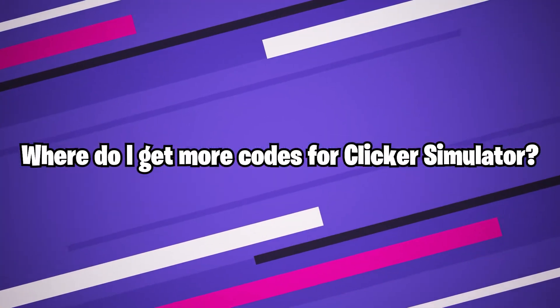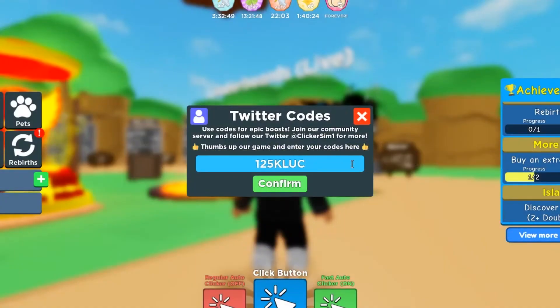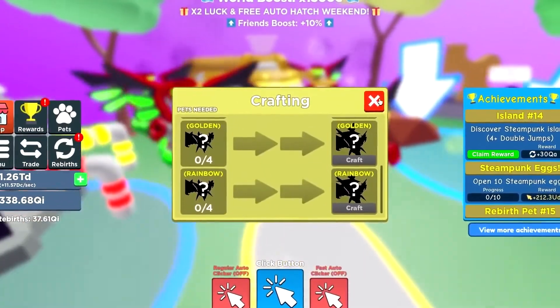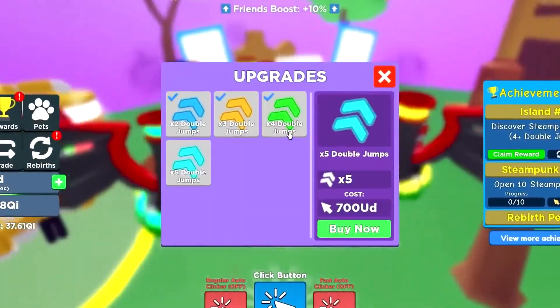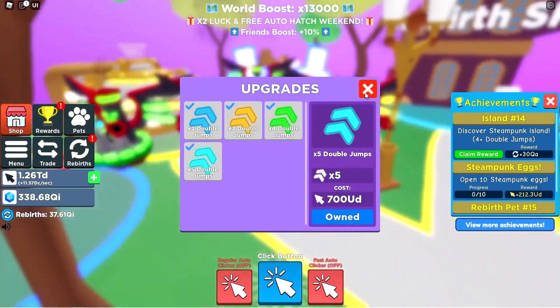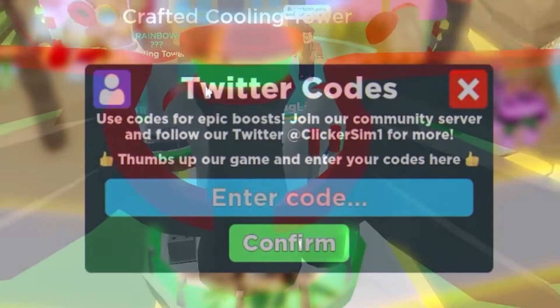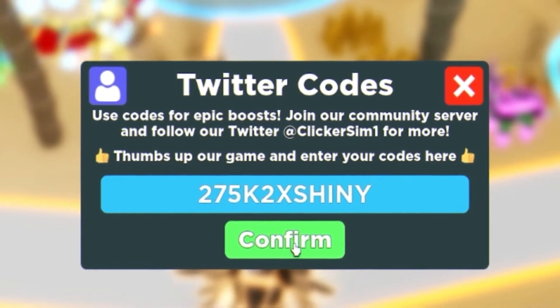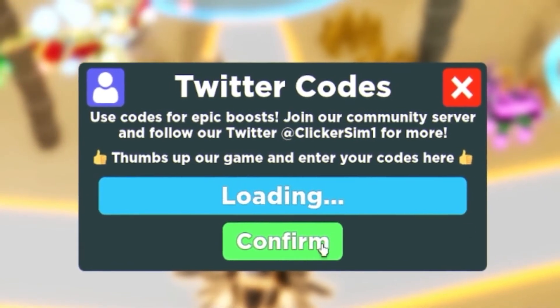Where do I get more codes for Clicker Simulator? To find more codes, make sure to follow ActiveWizard on Twitter, who is the developer of the game. You can also join the official Discord server for the game to get news, updates, or to chat with other players. Otherwise, we'll be constantly updating our YouTube channel with new videos of all the most recent codes, so make sure to check back frequently.